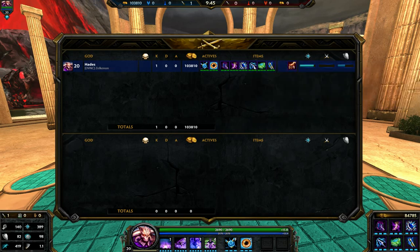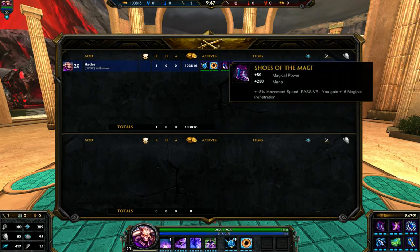This build has no cooldown reduction at all. If you want cooldown reduction, go ahead and get the cooldown reduction boot instead of the Magi. Personally, I don't really mind the cooldown too much — you can kind of mold your playstyle around the cooldown, so it's really up to you. So choose the Magi.